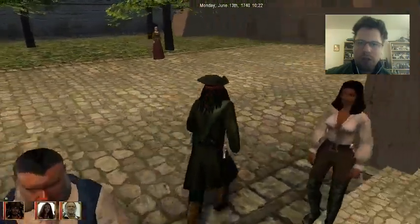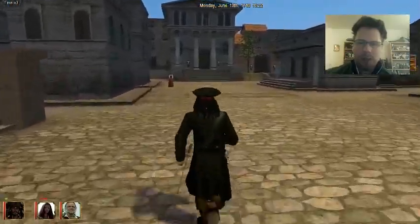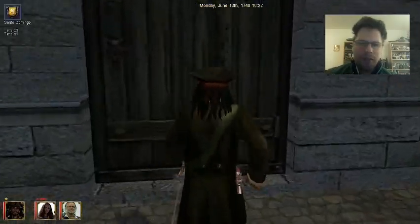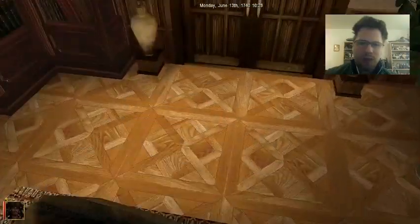We need to actually go see the governor, because if I had played this properly then Thomas Tipman in Tortuga will have told me about the missing son of a Spanish admiral. I checked the walkthrough to find that out.